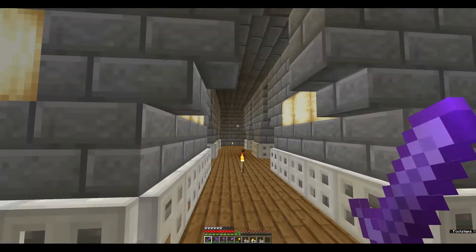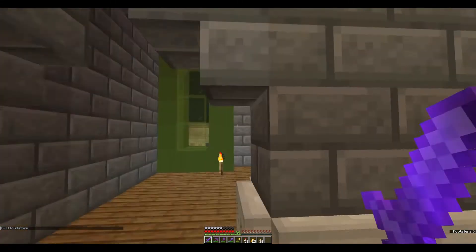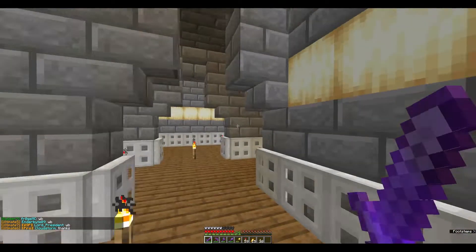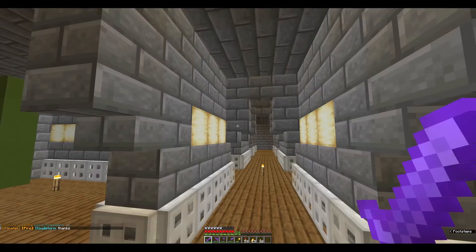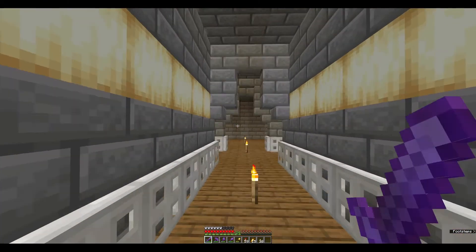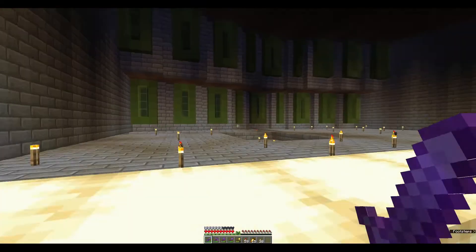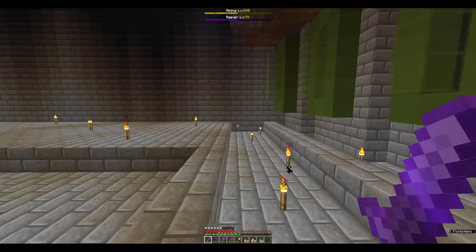I wonder what it's supposed to be. My first thought was perhaps a prison of some kind. Maybe it's just a maze or something. I'm just stumbling around like an idiot. I think it actually is maybe a maze — or maybe I'm just too stupid to find the staircase. It was right here the whole time. I do wonder what it's supposed to be. Whatever it is, it's really cool.